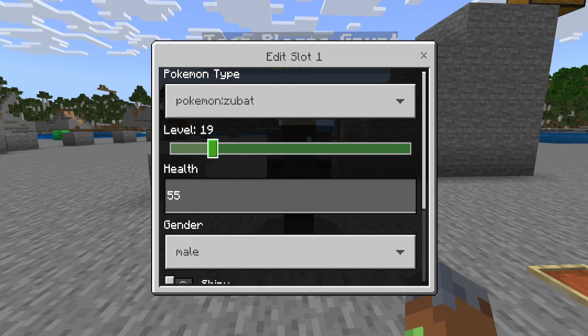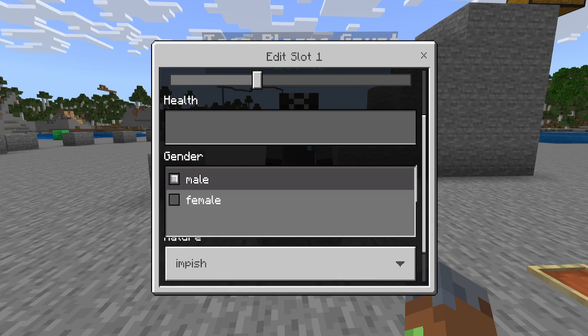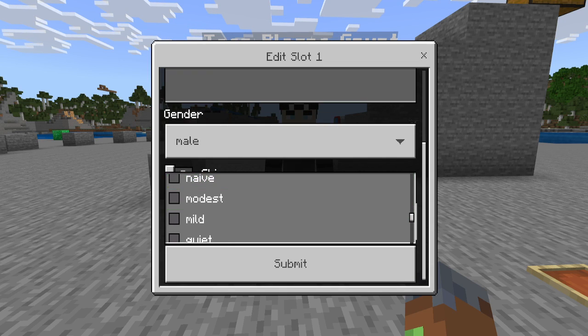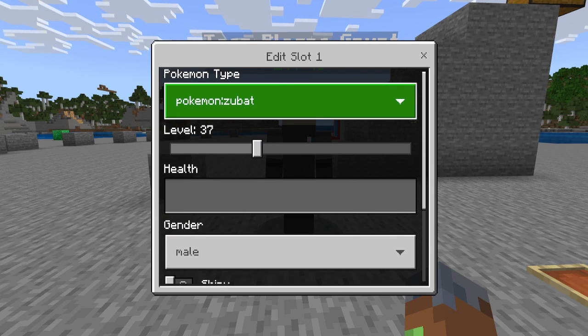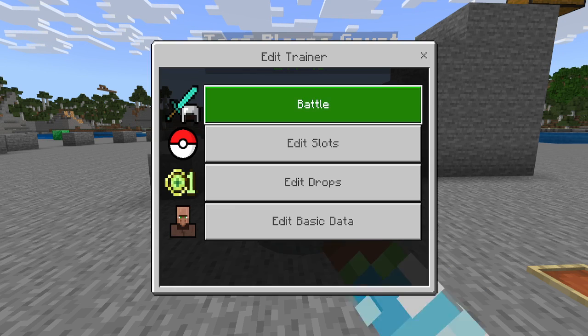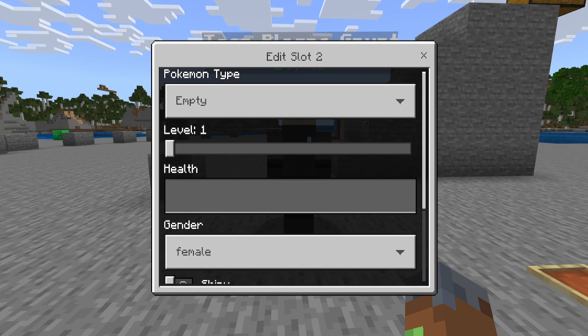You can change the level of that Pokemon and you can change the health to any number you want. You can also change the gender and the nature of that Pokemon. When you change the nature or update anything in here, it's automatically going to regenerate those stats, which is cool. And you can make it shiny or not, which is really cool.